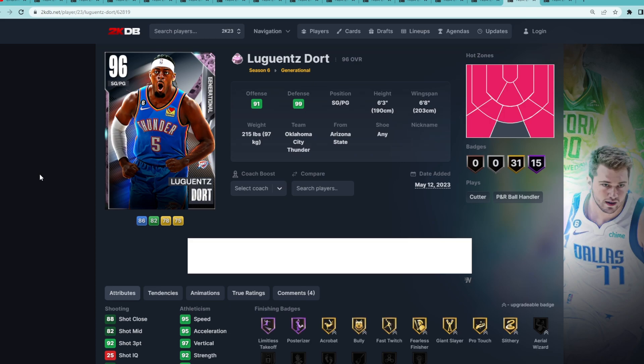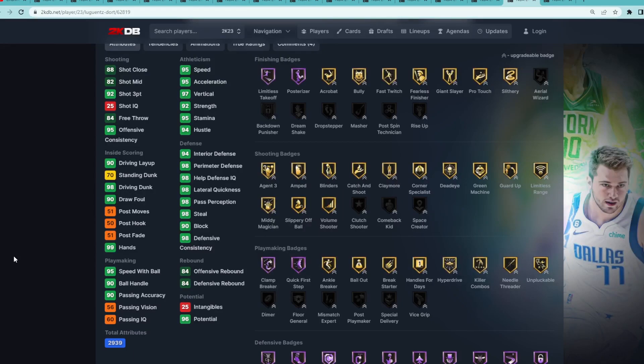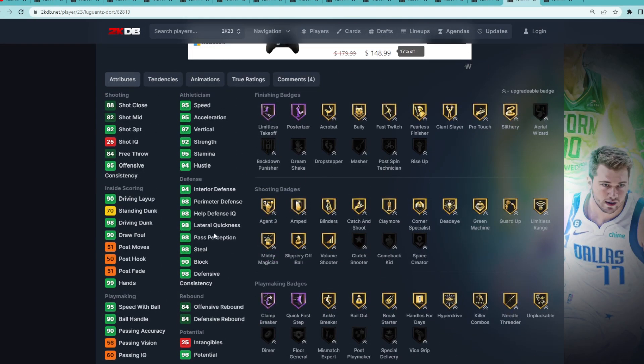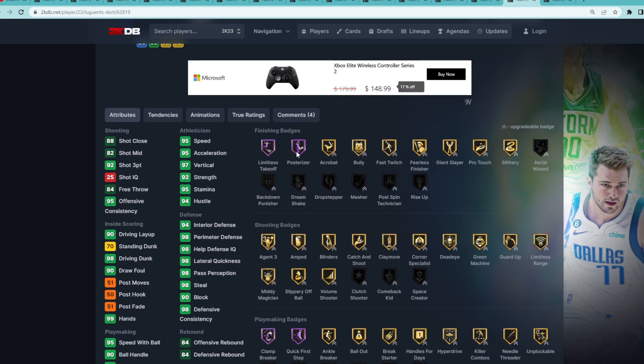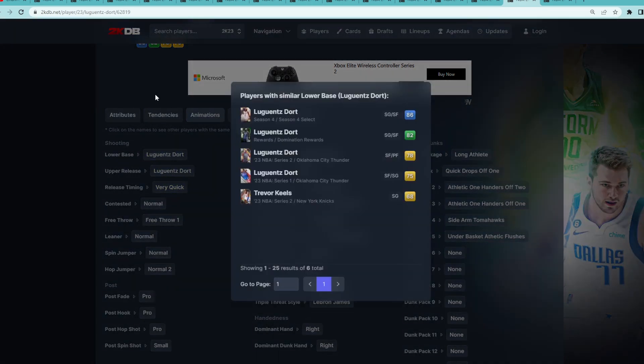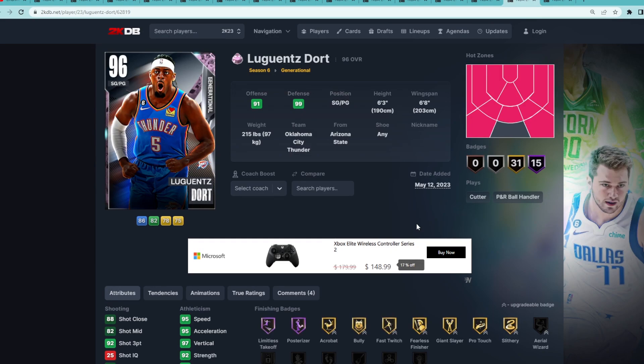At the 13 spot is going to be Pink Diamond Lou Dort. I think he's slightly better than LaVine because of the defense he brings. Only a 6'3" point guard with a 6'8" wingspan, but he's an elite level defender stats and badges wise — 90 block, 98 steal, 98 lateral quickness, 98 perimeter, 94 interior defense, tons of Hall of Fame defensive badges. He can drive with a 98 driving dunk, Hall of Fame limitless takeoff. He's super athletic: 95 speed, 95 acceleration, 97 vertical, 92 strength. It just comes down to the fact that his animations are mediocre with the Kobe size up and Kobe escape, and his jump shot release isn't great, and he's only 6'3".